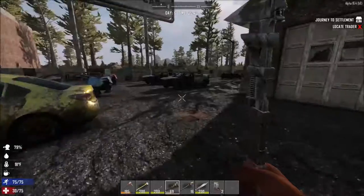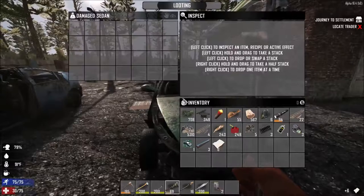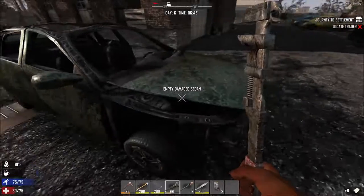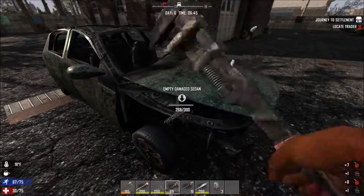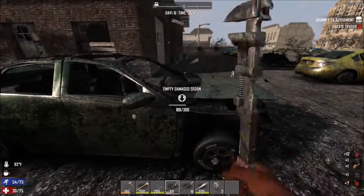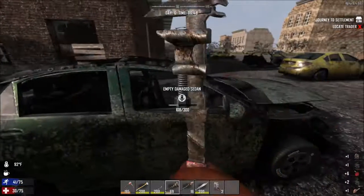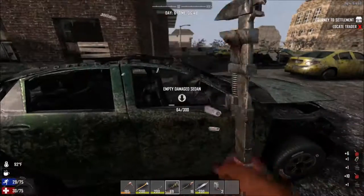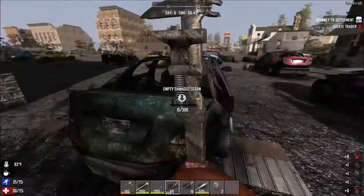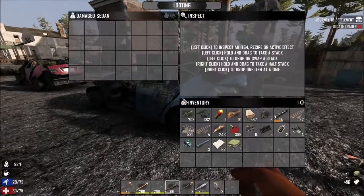I've got zombies coming from every angle. This type of vehicle — when it looks about like this — is usually when you get engines from what's left of the frame. I need an engine, guys. Engine, engine, engine. I'll even take the crappy one — I'm not picky. An engine is one thing you just can't make; you have to find it.